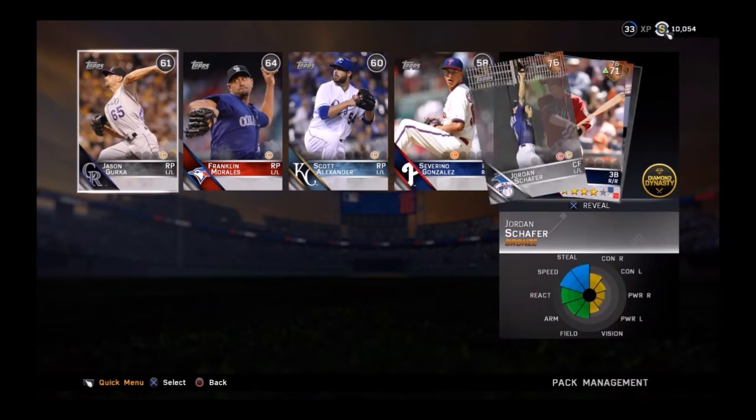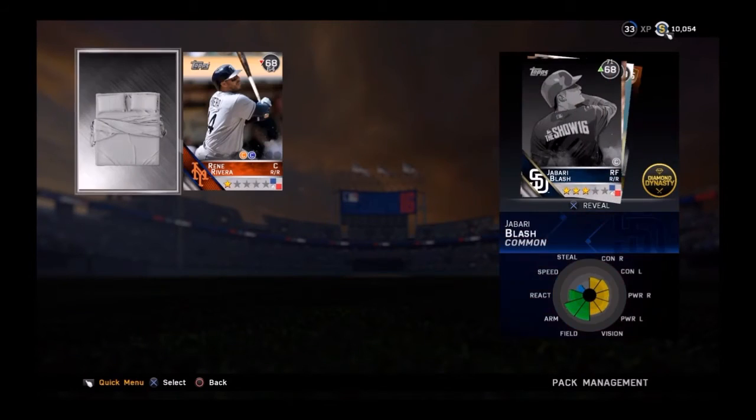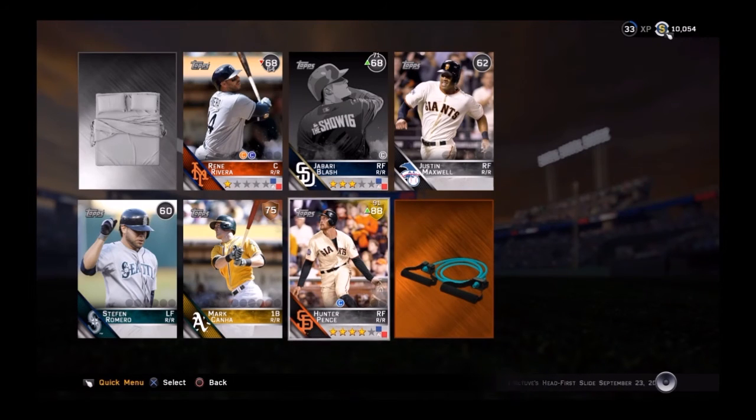Nothing but trash all around — commons and bronzes, nobody wants to see that. Let's go with Altuve — nothing. And we pull the gold Hunter Pence, that's a solid card. I already have him so I'm gonna sell him so I can get a little stuff back in return.